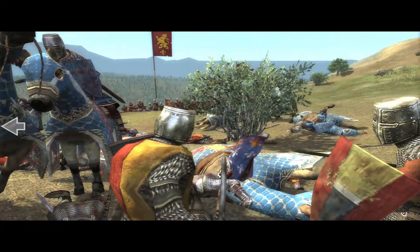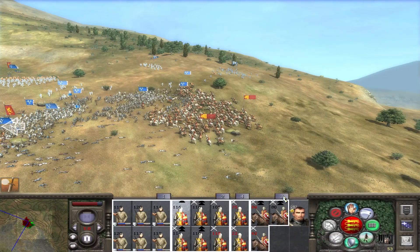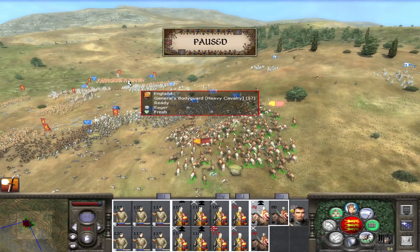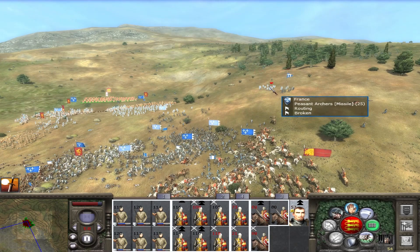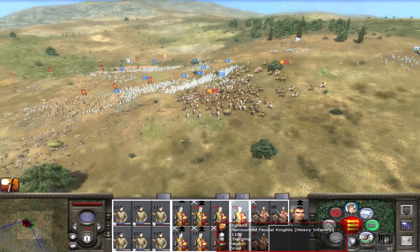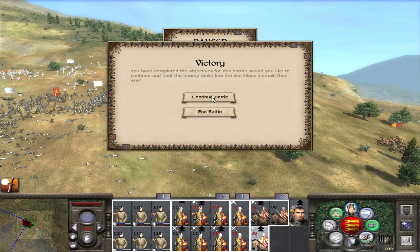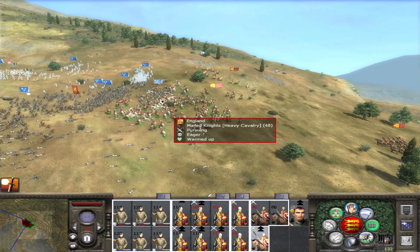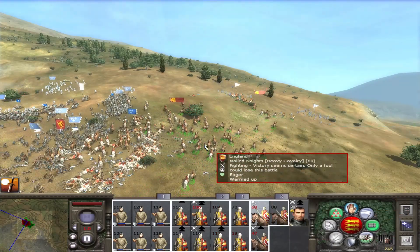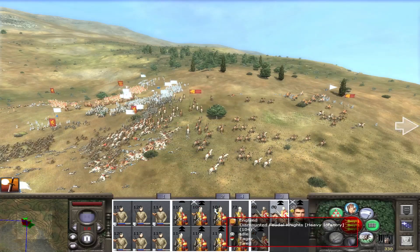Our men have slain the enemy general — without him, his troops will lose their will to fight. The urge to launch into 'Another One Bites the Dust' was very strong, but luckily I'm more considerate than that. The death of the enemy general has had an almost immediate effect on morale across all troops in the fight; more and more of them are starting to rout, and very quickly this is going to change from a battle into me pursuing routing survivors to collect as many prisoners as possible — either for ransom, or if we're feeling generous we can release them, but I need the money and France deserves to pay.